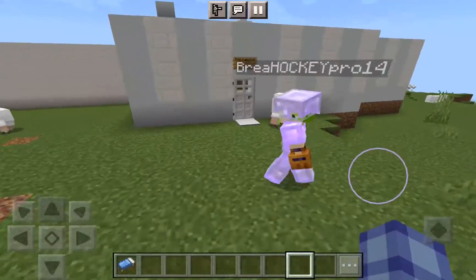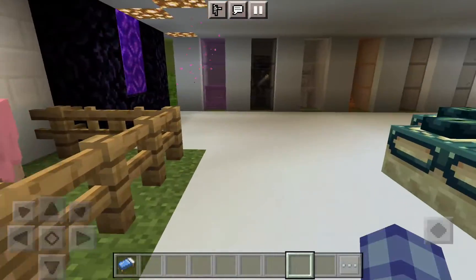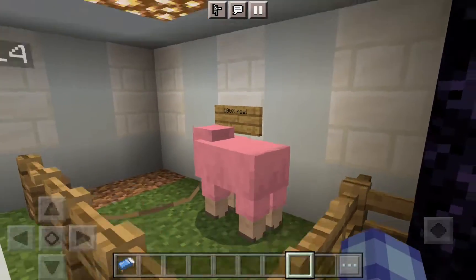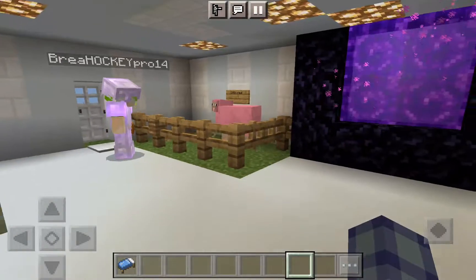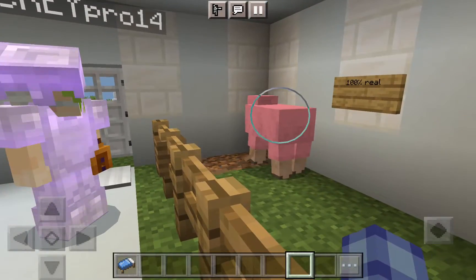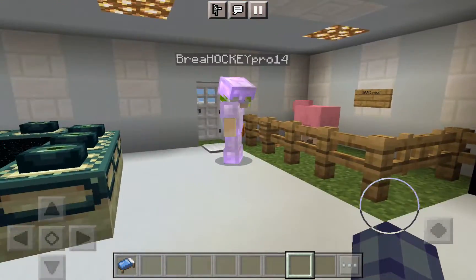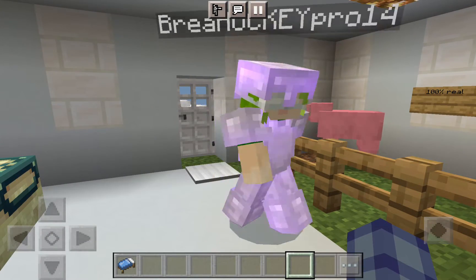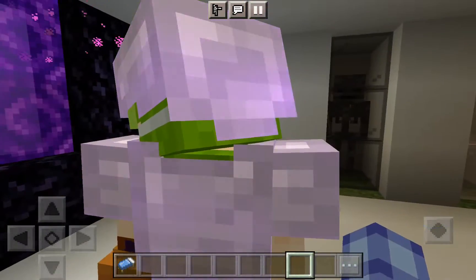Now let's go inside my lab. Here's my 100% real pink sheep — it actually spawned at one of my spawners one day. I was going to go outside and make another portal until I realized I should do it inside. I was going back inside and I found a pink sheep at one of my spawners, so I picked it up and put it right in here. Here's my data portal, which we'll review later.